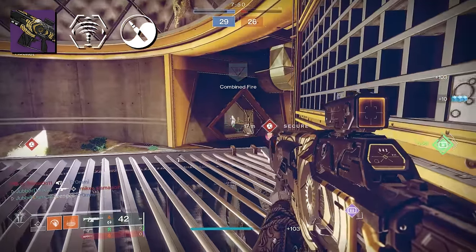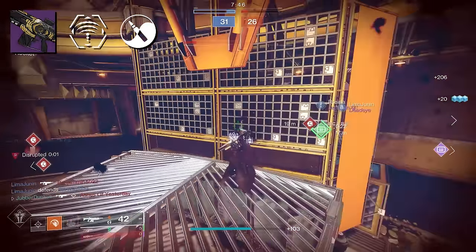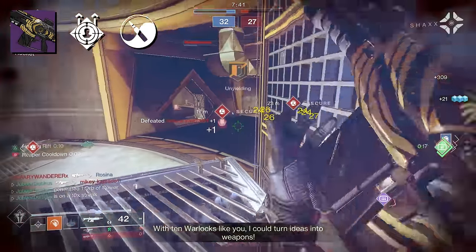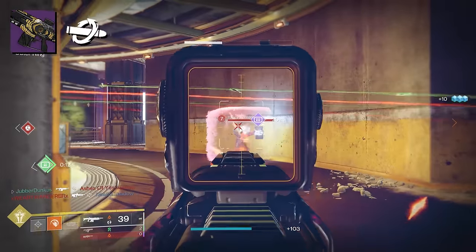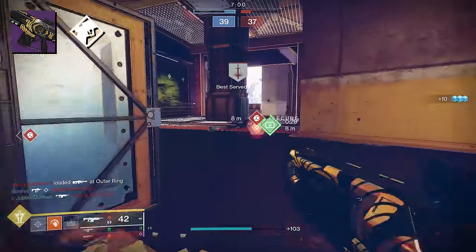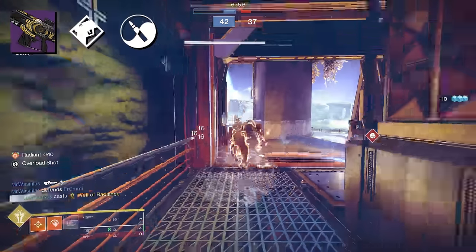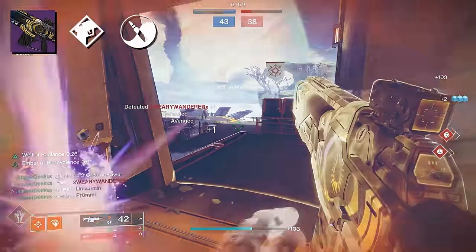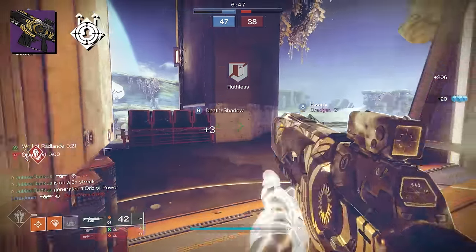Big shoutout to Jubber for letting me play with his roll — Dynamic Sway is nice, but Zen Moment just felt better. The god roll for me inside of PvP would be Zen Moment with either Onslaught for 6v6, or Target Lock. Could you roll perks like Kill Clip? Yeah. And if Target Lock ends up getting nerfed, you have options — Tap the Trigger helps immediately in gun fights, one helping on the front end while Zen Moment takes care of the rest. But if Target Lock were nerfed tomorrow, I'd probably just go with an Onslaught roll. It's just too much fun.